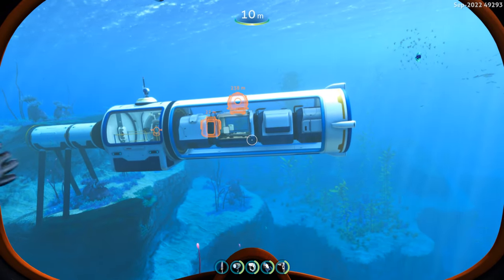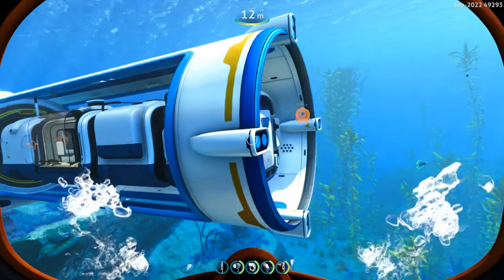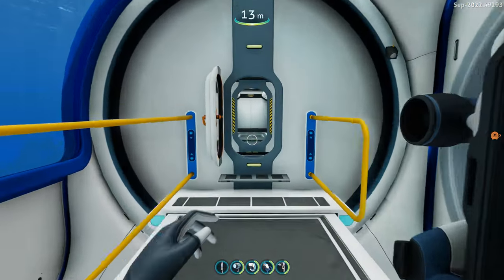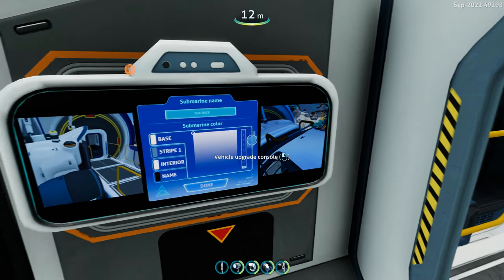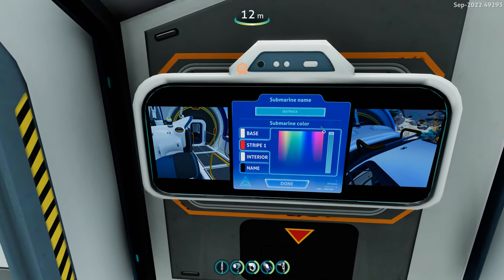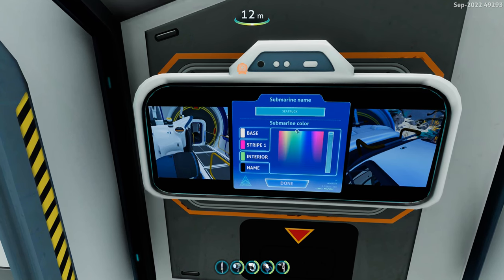Let's hop back in and look at what you can do, because with this you can change the color and stuff like that, just like you can with the moon pool. We've got our cameras on it — very cool. And then base color here, let's change this. I always like to go bright with it just because I want to be able to see what it is. We'll go full-blown neon with all this stuff.